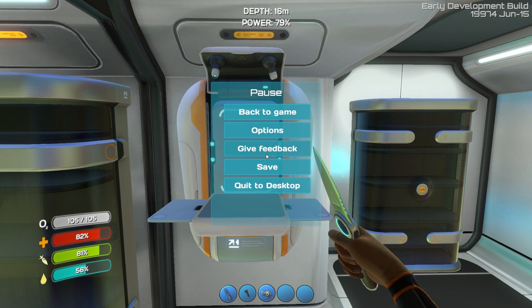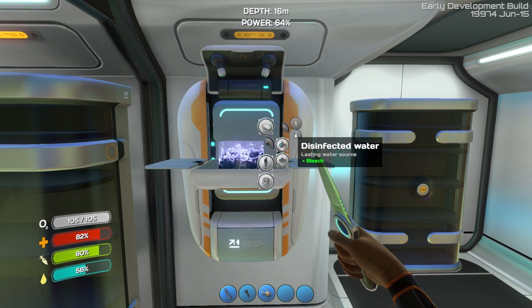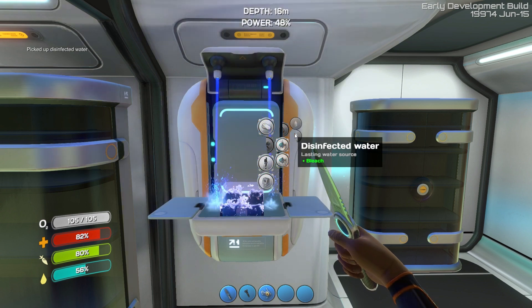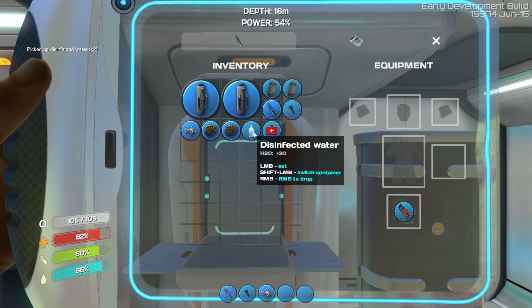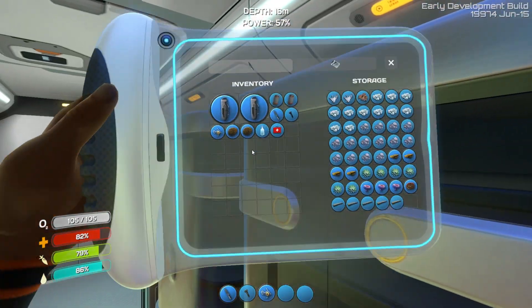Hey guys, it's KJ48 and welcome back to my Subnautica let's play, season 5 episode 2. I'm just about to make some water and then we're going to go down deep, deep, deep and look for silver and gold and whatever other kind of goodies we can find in the deep dark places of this planet.